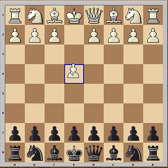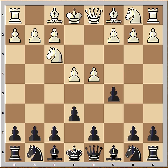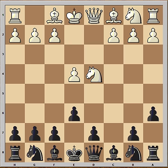Let's have a look at the game. White started with e4, Black played c5, so we have the Sicilian defense. Knight to f3, e6, d4, pawn takes pawn, knight takes on d4. This variation is called the Khan variation of the Sicilian defense.